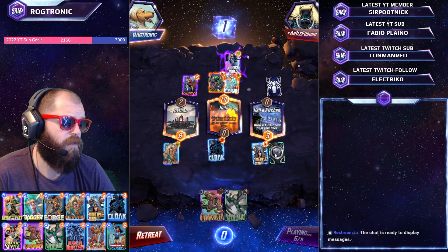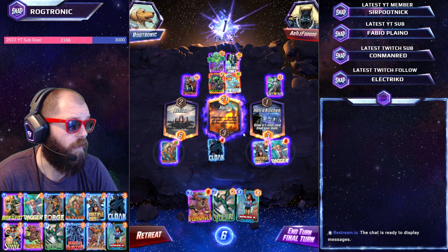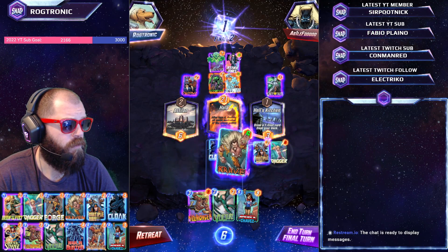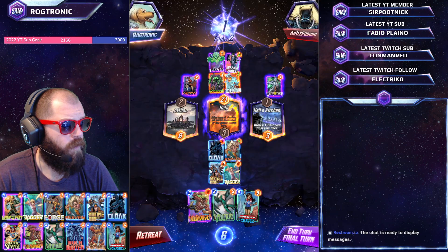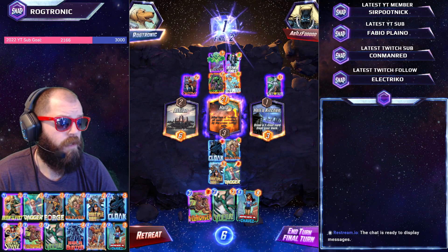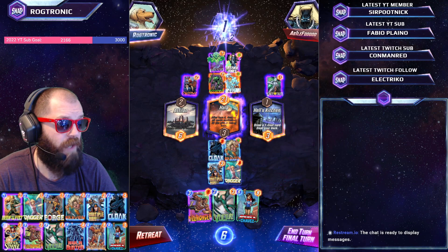Dagger might get the trigger twice if we're lucky. They might just lock down the location. White Tiger is fine — I think they're basically giving up. They could also have a sneaky Heimdall in their hands. Dagger... Craven, Multiple Man, Dagger. Move, please. I think we're going to get some big power here. Craven's going to get an extra four, going to 16. Dagger will also get plus 2 power for each card — that's going to be eight. So it's 14 and eight is 22. I actually think we win here.